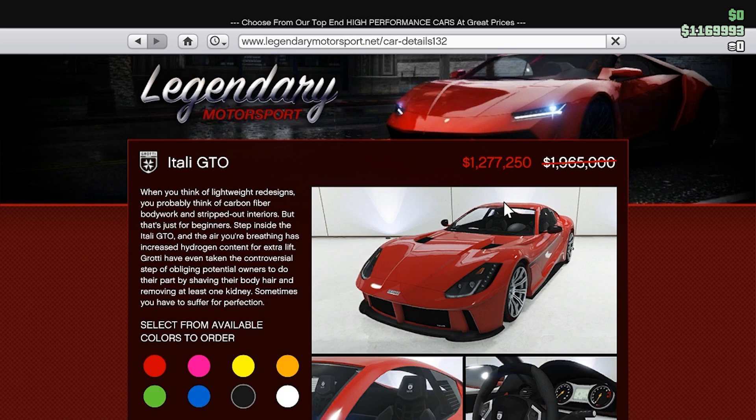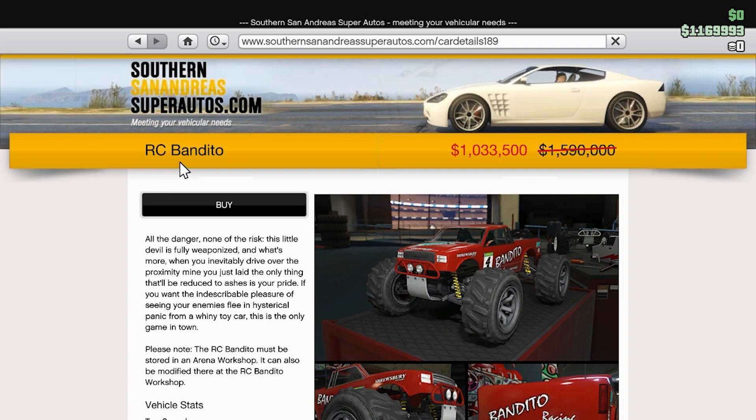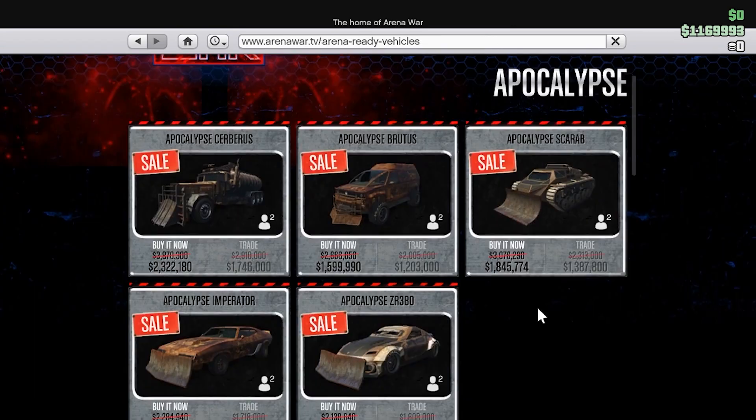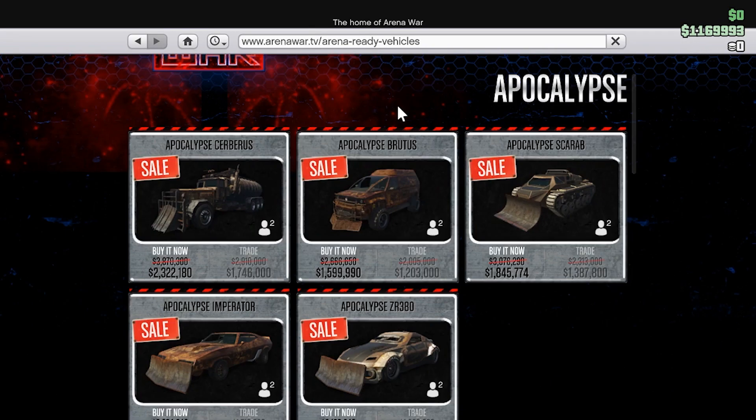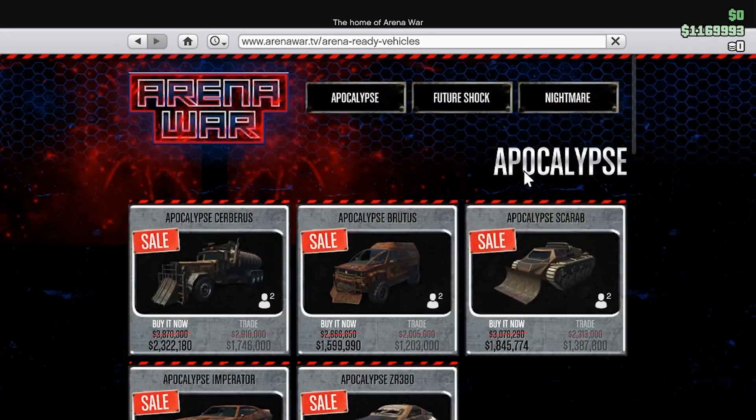Next up is one of my favorite vehicles, the Itali GTO. It was $1,965,000 but is now set to $1,277,250. Next up is the RC Bandito. This RC car was worth $1,509,000 — yes, an RC car worth almost over a million dollars — but it is now set at $1,033,500.